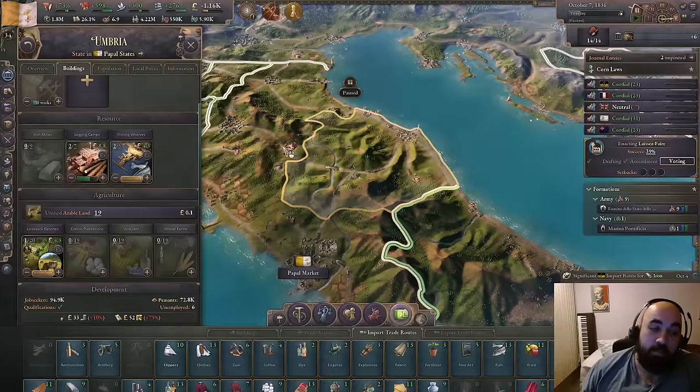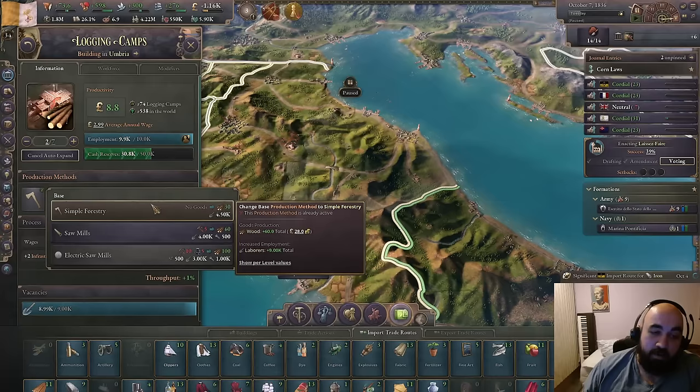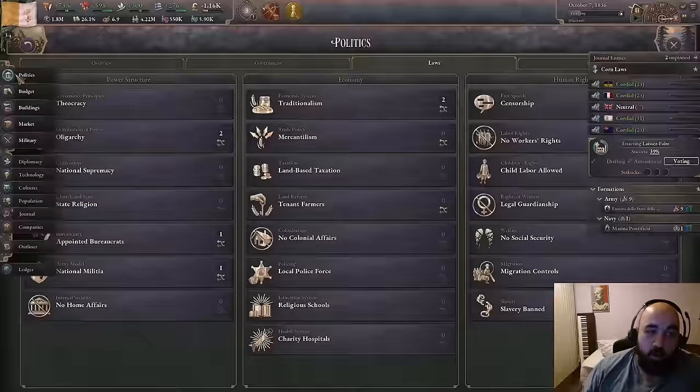Our main heuristic is going to be: we're going to put wood on auto-expand. Just as soon as we finish this tooling workshop, we're going to switch them all to sawmills, which will change their ownership from being merchant guild owned — which is more with the Petit Bourgeoisie — to sawmills, which is more in the lines of Crassus.